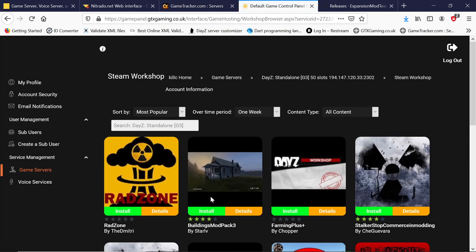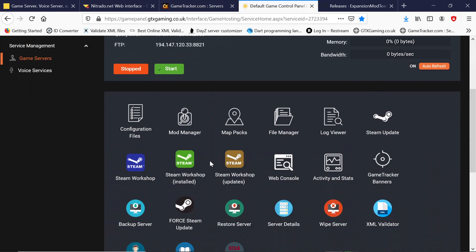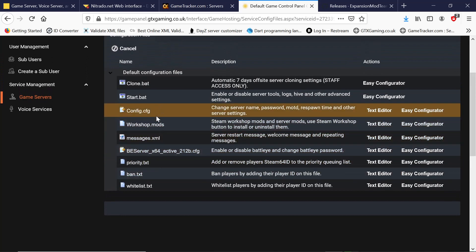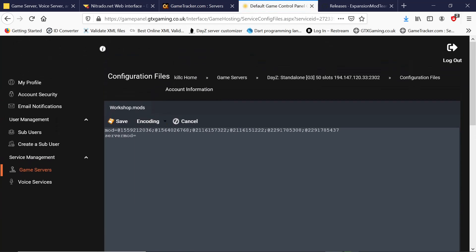That should be the last of Expansion installed. We can go back and check it in our command lines — configuration files, then the workshop mods. There we go — one, two, three, four, five, six. Six mods installed.